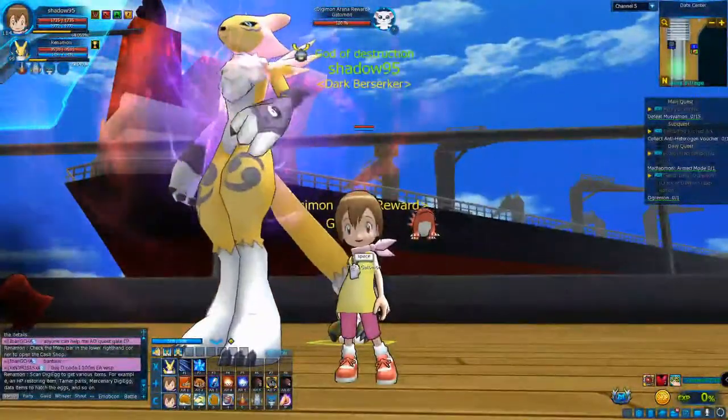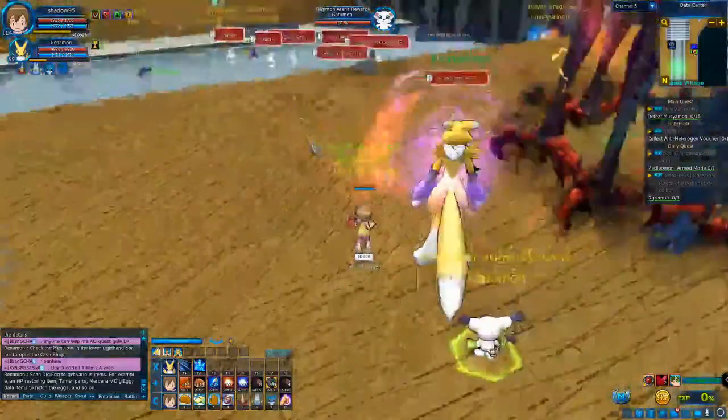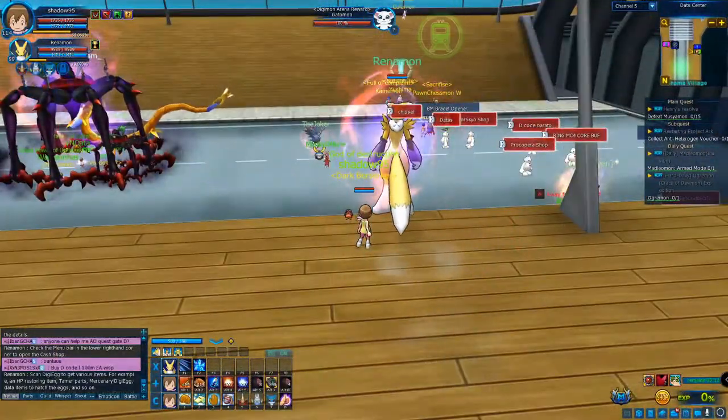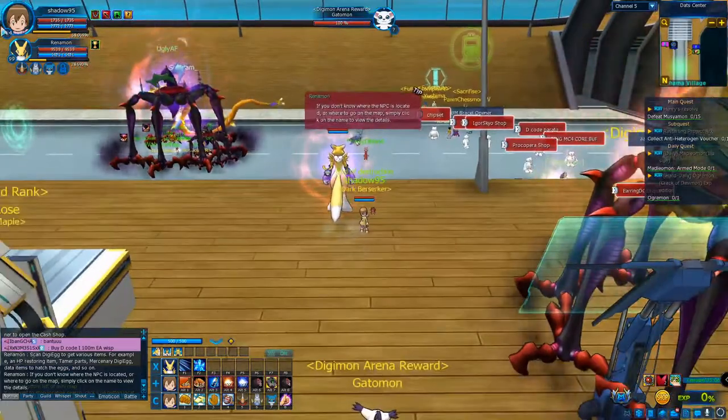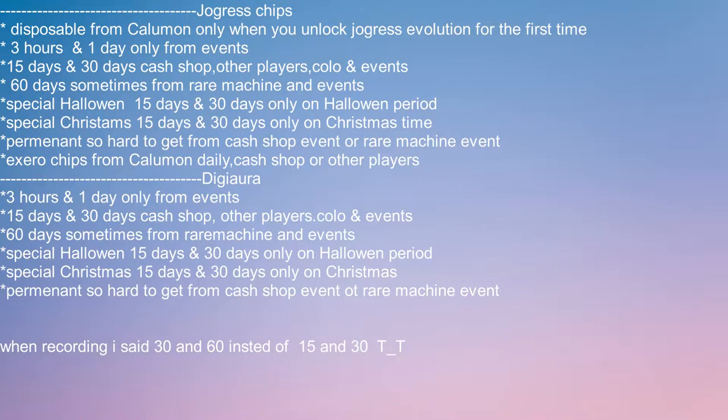The most important item is the Joggers Chip. Without a Joggers Chip, you won't be able to use a Joggers Digimon — that's a big problem. Joggers Chips and Digi Aura are almost the same but Joggers Chips have a bit more variety. There are: disposable, 3 hours, 1 day, 15 days, 30 days, 60 days, Special Halloween 30 and 60 days, Special Christmas 30 and 60 days, and the Xeros one.